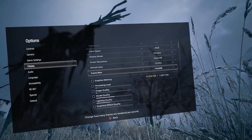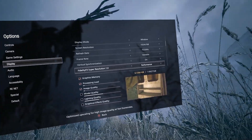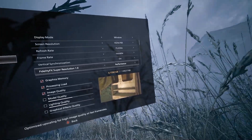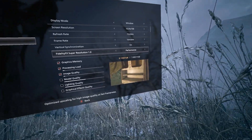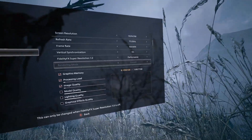Don't mess with the refresh rate, the frame rate, or the vertical synchronization. But when you get to FidelityFX Super Resolution, if you have a 3070 — or maybe a 3060 — put performance all the way to the right. Make it performance: the most upscaling, the least graphics. It's the only way you're going to get it working.